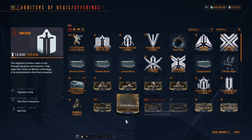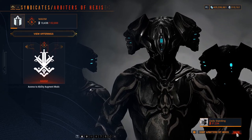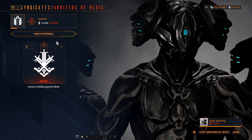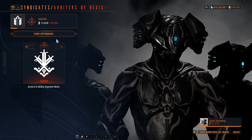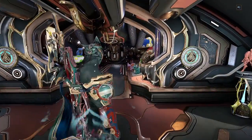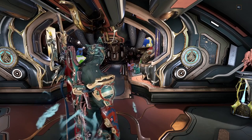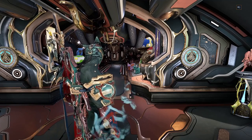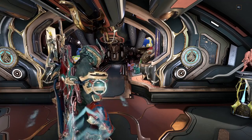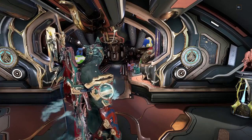Check the price on warframe.market before cracking. For example, Pangolin Prime is only 15 platinum average — not worth the trouble. Instead, look for something like Inaros Prime, which has an average price of 35 to 40 platinum on warframe.market. 40 platinum is much better.